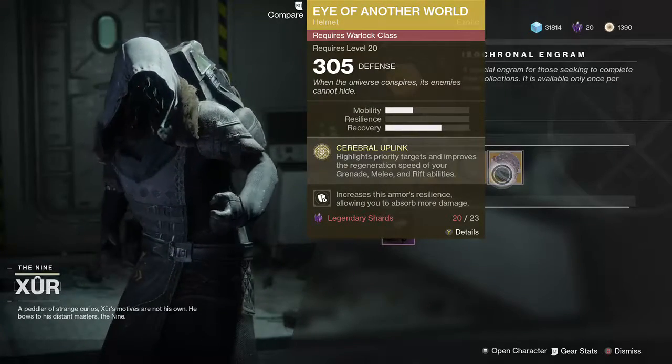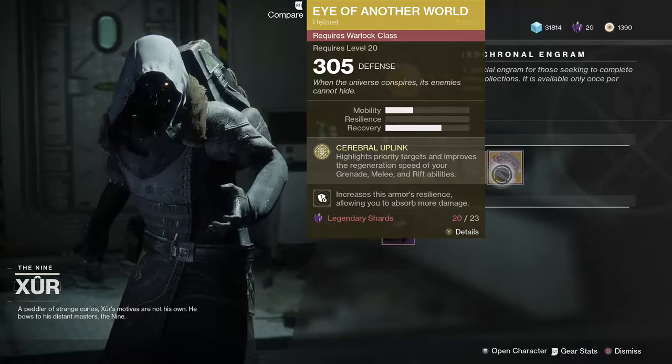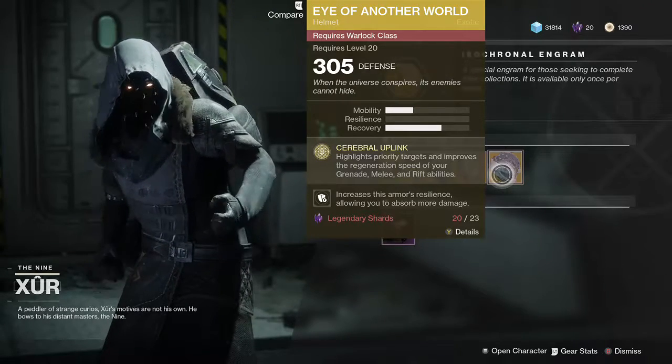And then the Eye of Another World for Warlocks, which highlights priority targets and increases generation of everything but the super abilities.